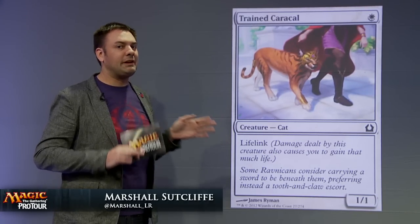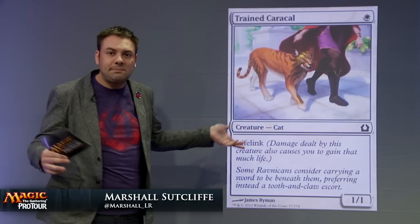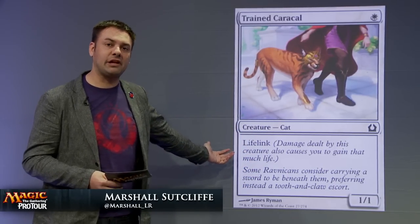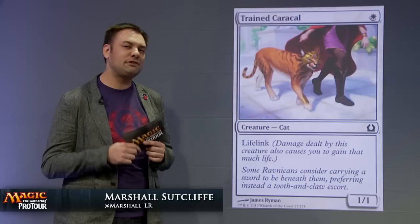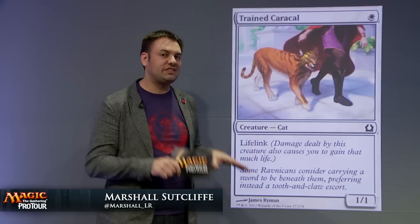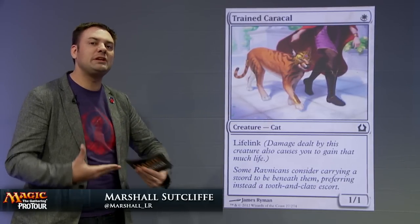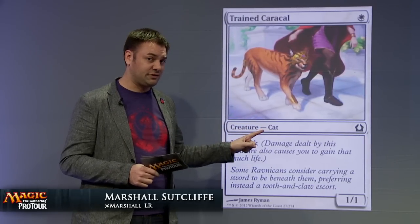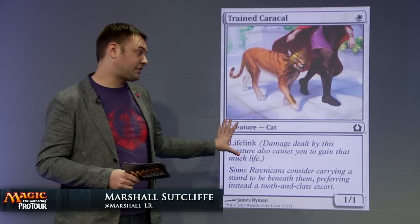This next one is a bit of a trap — Trained Caracal. It costs one mana and it's a 1/1. What do you expect for one mana? It has lifelink, which is cute. But even though it technically passes the Vanilla Test, this is a pitfall you need to watch out for. A 1/1 for one just doesn't affect the board enough in most cases to warrant a spot in your deck. You need to put a spell in that slot that does more. Yes, it's nice to have one-drops, and if you can get good ones, fantastic. But this kind of card is rarely playable in Limited, even with an upside like lifelink.